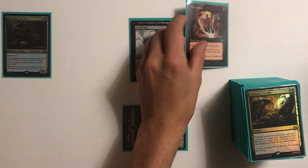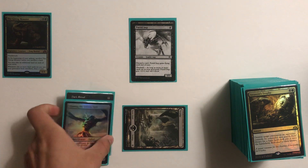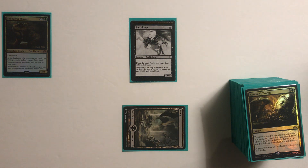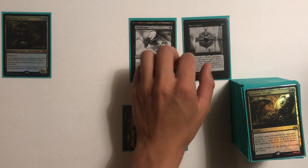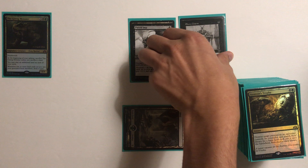Now we can cast Dark Ritual again, and discard our Titan again, drawing them both and repeating this until we have infinite mana. Then we begin looping something like Ebony Charm instead of Dark Ritual, in order to kill all our opponents.